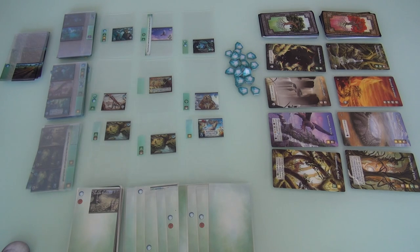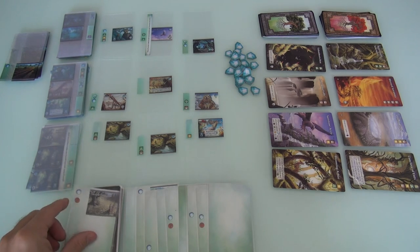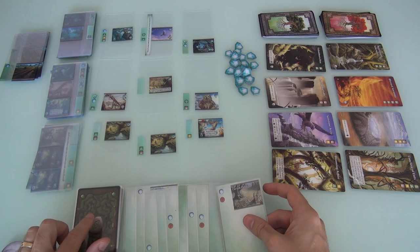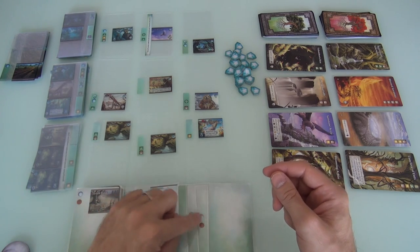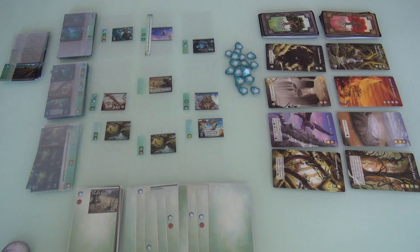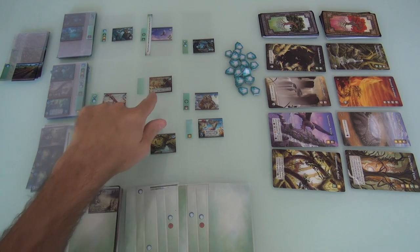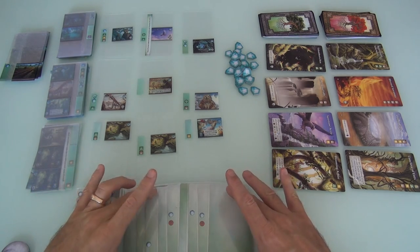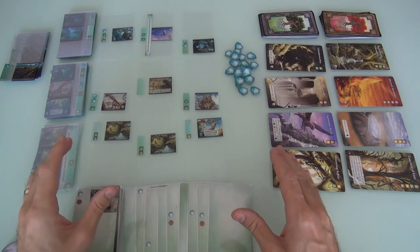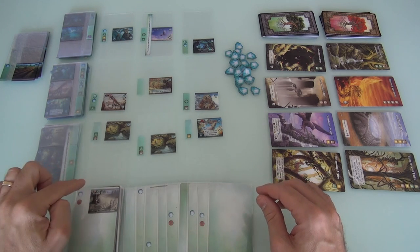Now I have to decide: do I keep pushing my luck? I've got one, two, three spoils. If I bring this out, I have to reveal another one, and if it's a four, I bust. Right now I've got five mana. I'd love to get six — that means I could get up to a Gravedigger or a Bear Totem. Or if I could get seven, I could get a Will-O-Wisp or one of these really high ones. But no — this is mana from heaven. I am not going to push my luck. I'll just take my five.